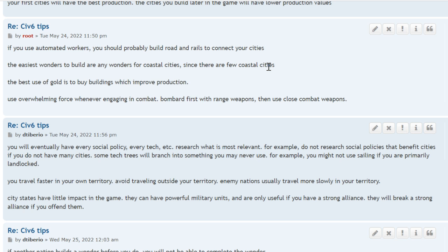The easiest wonders to build are in coastal cities, since there are fewer coastal cities. Opponents won't be working on wonders in coastal cities, so that's where you have a little advantage. Make coastal cities, start working on the wonders there, and use coastal-specific wonders such as the Colossus or the Lighthouse.